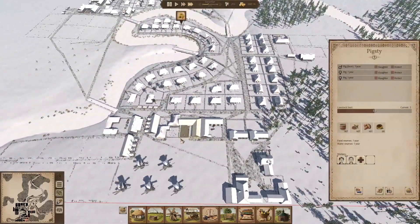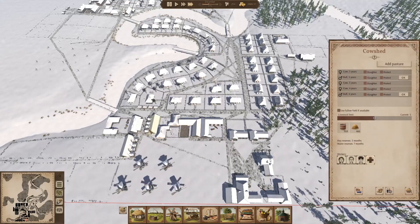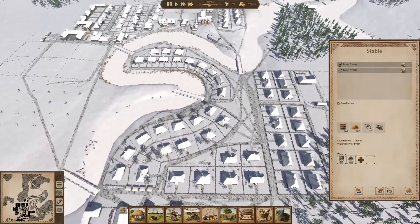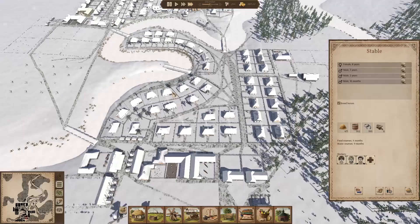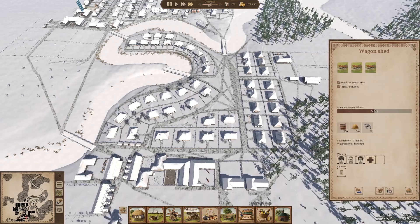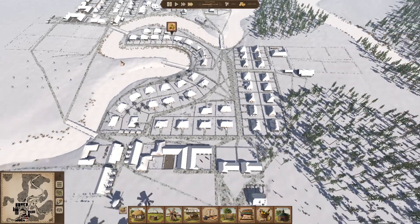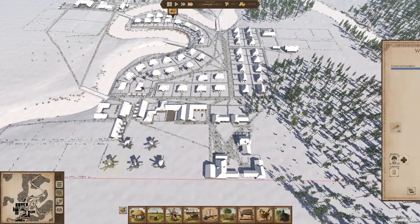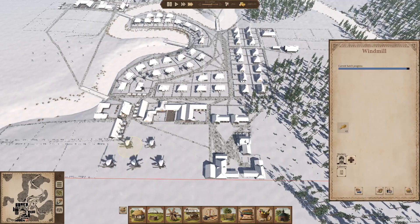These pigs are still not breeding — that's fine. Cows haven't bred yet — that's fine. But we're looking pretty stable. I cannot believe how stupid I am — there are two male horses here, and I've been wondering why they haven't bred yet. There's only one female horse. That's a problem. Have any of these horses died yet? No, they have not. I think horses do eventually die. Let's hope we get some more female horses. But otherwise, we're looking pretty good.